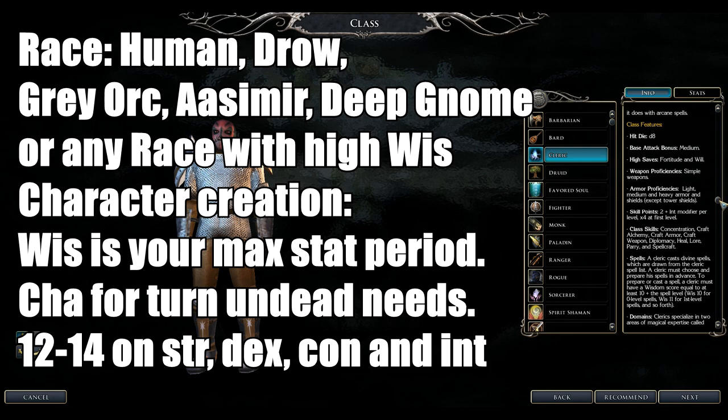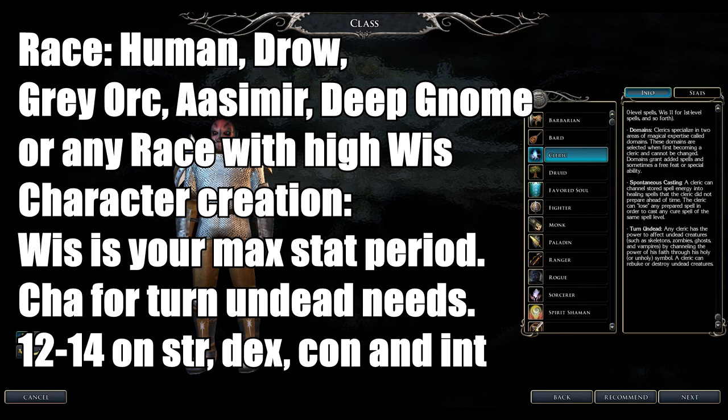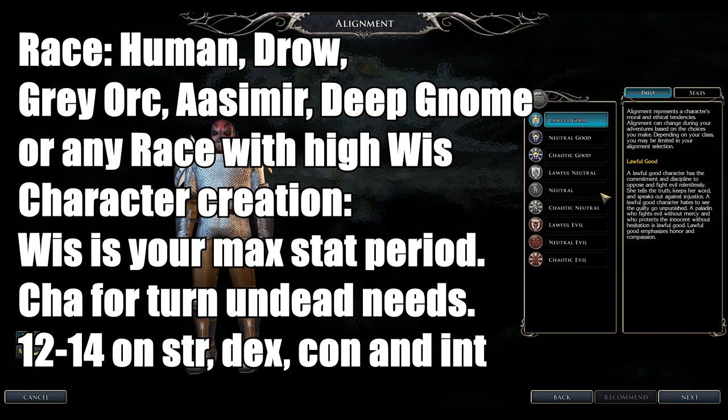Clerics get to pick two domain spells and receive some bonus spells. They can Turn Undead, causing undead to flee or be destroyed. Good races include Humans, Drow, Half-Orcs, Aasimars, Deep Gnomes, and any race with high Wisdom. Their spellcasting is Wisdom-based — 18 Wisdom lets you learn level 8 spells.